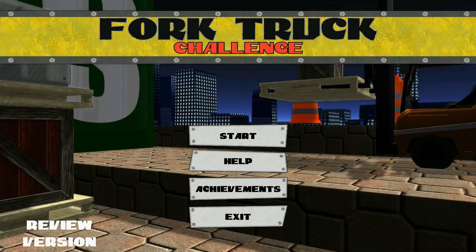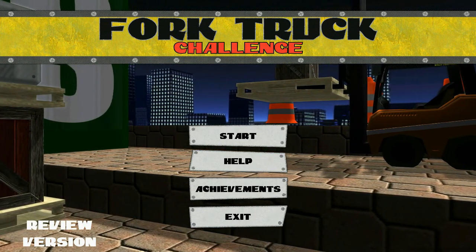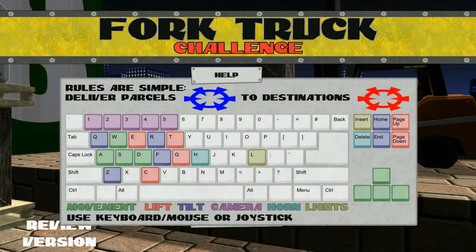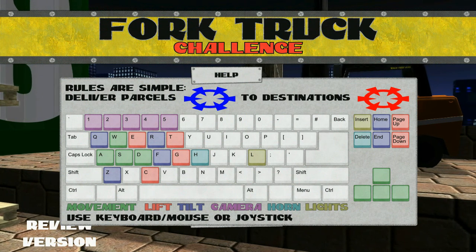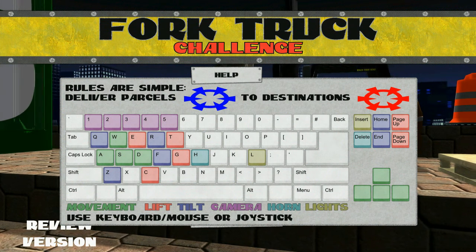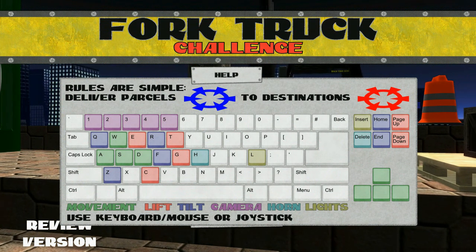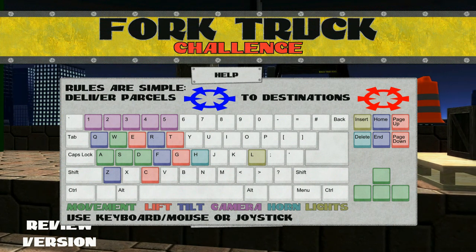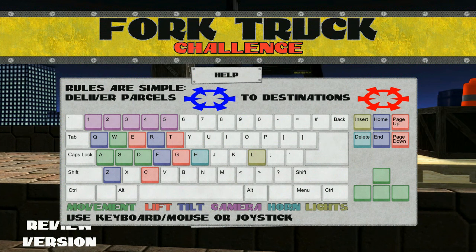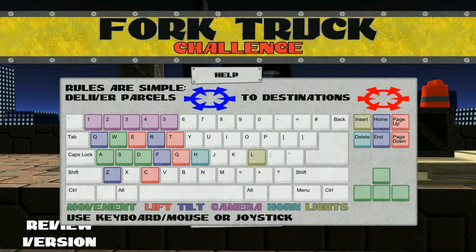I've gone into it, made sure it works, made sure it's recorded, but I haven't really played it to any great extent, so first of all I'm going to check out Help. Movement, lift, tilt, camera, horn, lights - seems like a nice basic setup. I'm just going to try and memorise the keys I'll need. Standard WASD, always good. Looks like there's a few different options for lifting and tilting, so I think I'm going to use Q, Z, E and C.